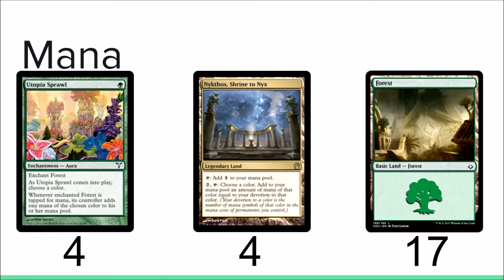The upgrades I was talking about earlier were adding a land that comes into play untapped, like Rootbound Crags or something like that. This allows you to use your excess mana to pump your dudes.